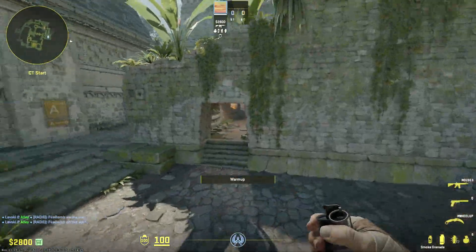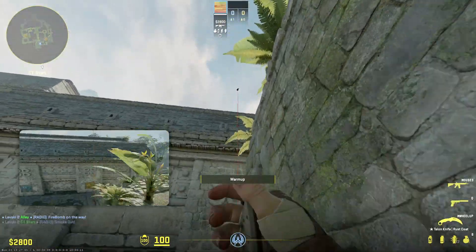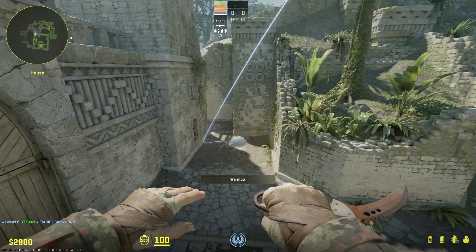A few other smoke utilities that would be useful: this A-smoke is a jump throw that smokes mid like that, so that's very important.